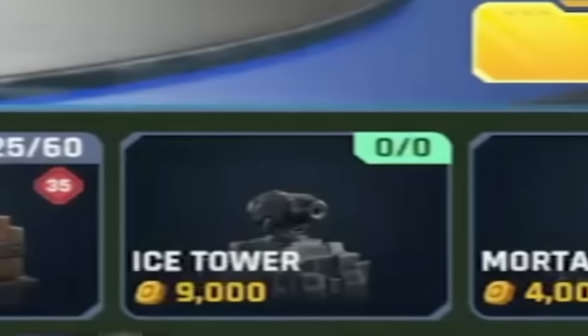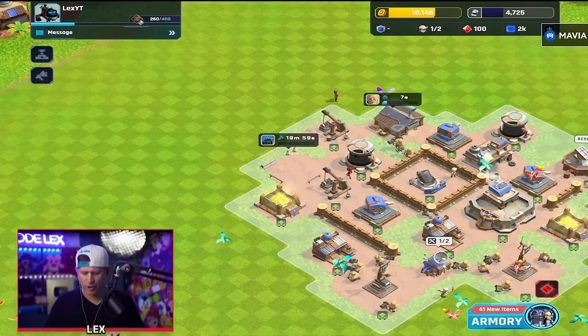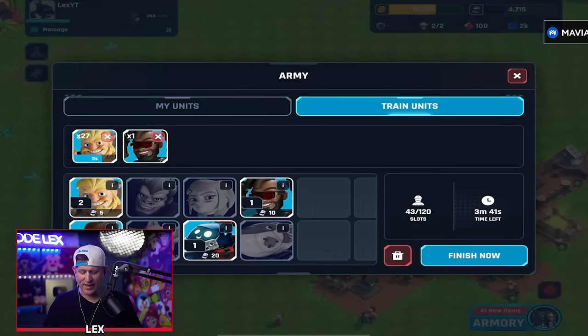I'm feeling good. My base is growing - I'm becoming OP. I got all kinds of new stuff I can buy now. I got an aircraft factory. I don't even know what it does, but it's awesome. You can get Skyfires now, bro. Oh, Skyfires - you'll see they're OP because a lot of people around your level are not going to have air defense, so you can just rock all of them if you're doing ranked.